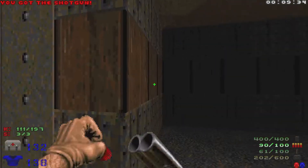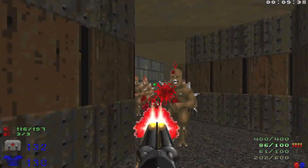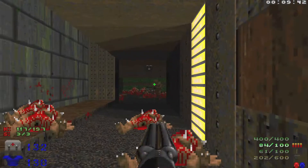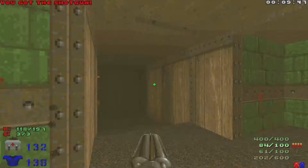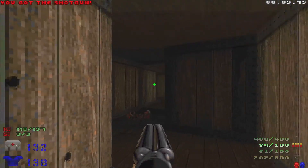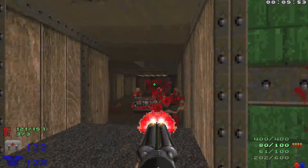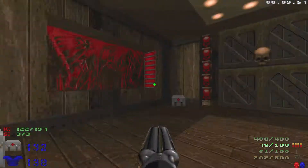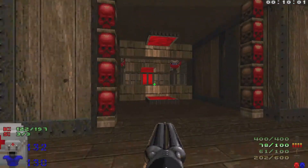There's a chaingunner here and a bunch of imps are going to appear behind us. Hitting that switch right there will open this up. Watch out for some more chaingunners right here, and then we'll get access back down here and can go through the red door.